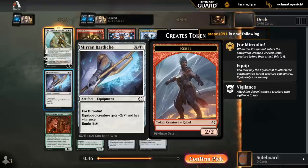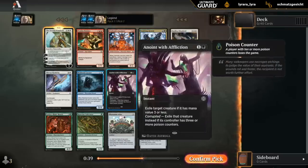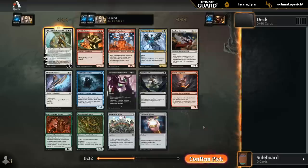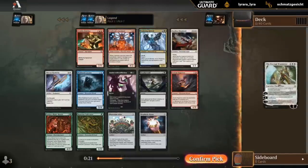Bardiche maybe in an equipment deck. Anointer for kind of the red-green or blue-red oil counter decks. Anoint with Affliction would be great in black-white as well. Not sure what we're hoping to wheel out of this pack besides Shepherd, which is just in our primary color — kind of depends what our secondary color ends up being. But Eternal Wanderer it is.